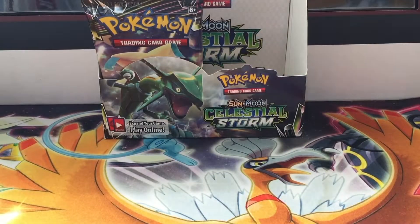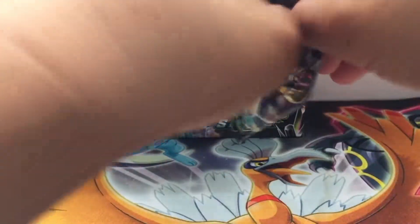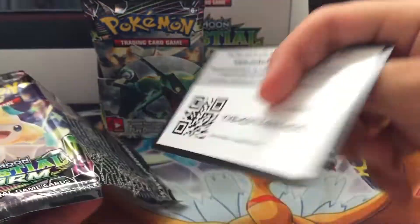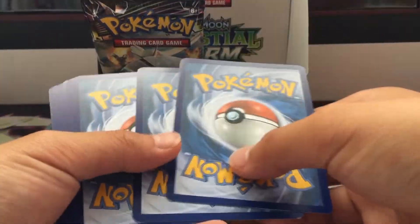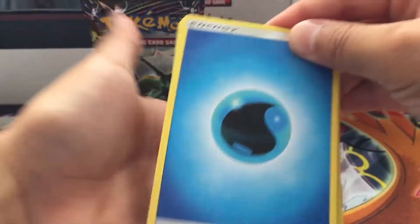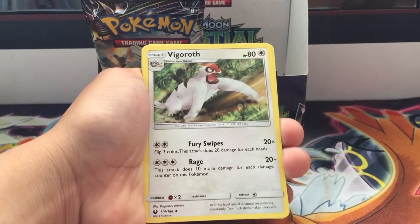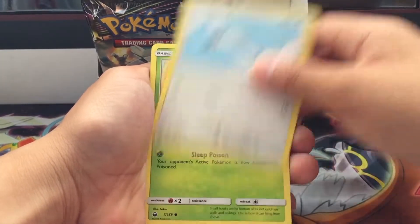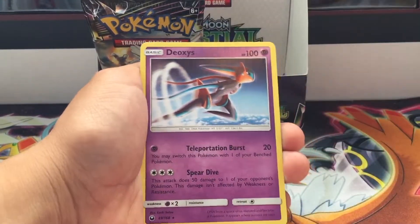Pack number eight — halfway mark! I think this pack can be extra lucky. Water energy, Plus Power, Poliwag, Marowak, my growth, Politoad, Fancy Wing, Grovyle, Torchic, Super Scoop Up, and the rares are Deoxys again.